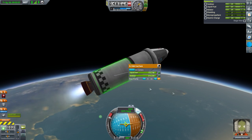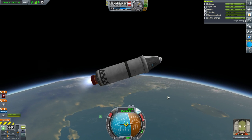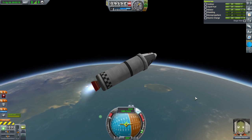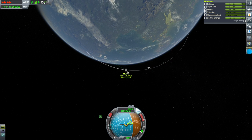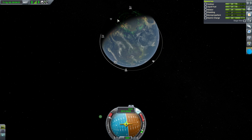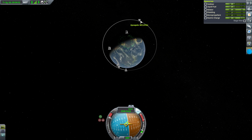That's the end of the SRB stage. First ignition of the Terrier. This stage has roughly 3,000 meters per second of delta V. The only reason I'm not going to the moon is because we don't have a contract for it yet. We also need to add more electric charge for a moon mission.